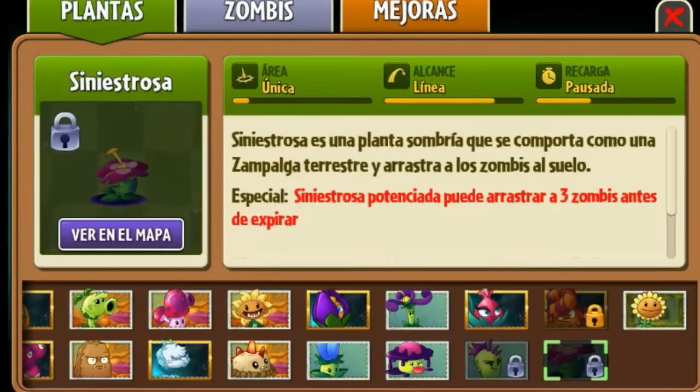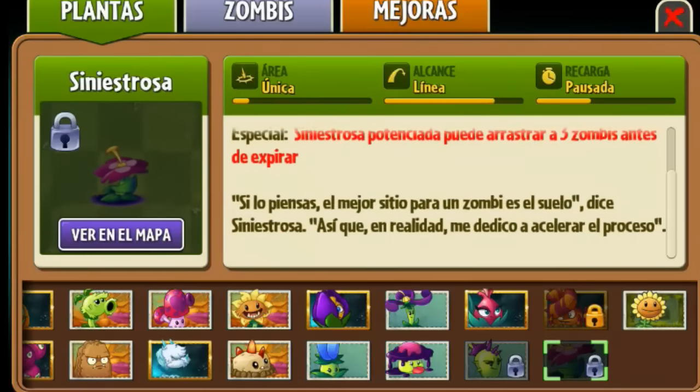Y pues vamos con la última: Siniestrosa, área única, alcance la línea, recarga pausada. Siniestrosa es una planta sombría que se comporta como una zampalga terrestre y arrastra a los zombies al suelo. Especial: Siniestrosa potenciada puede arrastrar hasta tres zombies antes de expirar. Si lo piensas, el mejor sitio para un zombie es en el suelo — dice Siniestrosa — así que me dedico a acelerar el proceso.